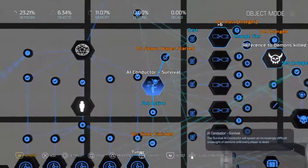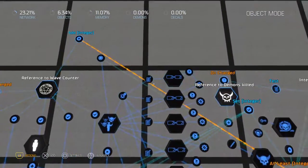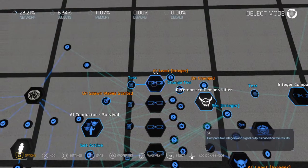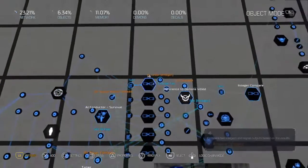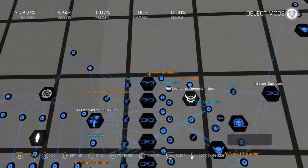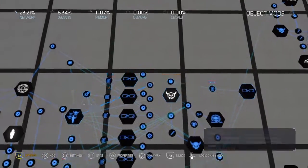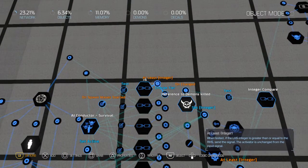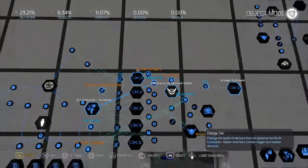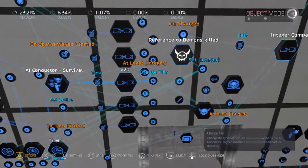So this is where it gets complicated. I use a survival AI conductor, and I have it set so that when the first wave fires it'll test the wave counter — which is basically the rounds. If it is greater than or equal to six, any time after round five, it'll change the tier to level minus one demon difficulty. It'll continue to do that until round ten, where it'll test to see if it's greater than or equal to round ten and change it to zero, and round twenty and higher. It's really complicated stuff.